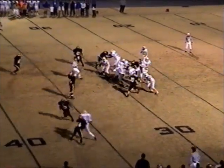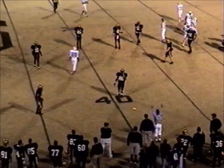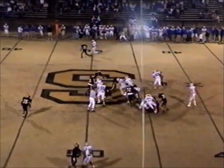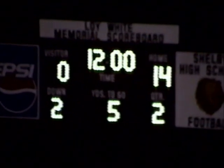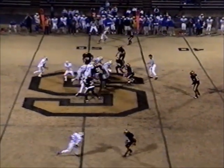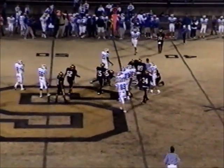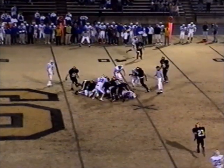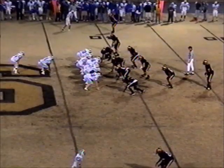They look to pass again — nice coverage by Shelby. They're going to call a flag, and not only might it have been tipped, but there's a flag for a 15-yarder. Now it's first down and they're into Shelby territory. There's a timeout on the field. On the first play of the second quarter, they give it to the fullback up the middle — that's 49. He's carrying tacklers for the first down. On first and ten, they give up the middle — I believe that was Jonathan Elliott, a 260-pounder.